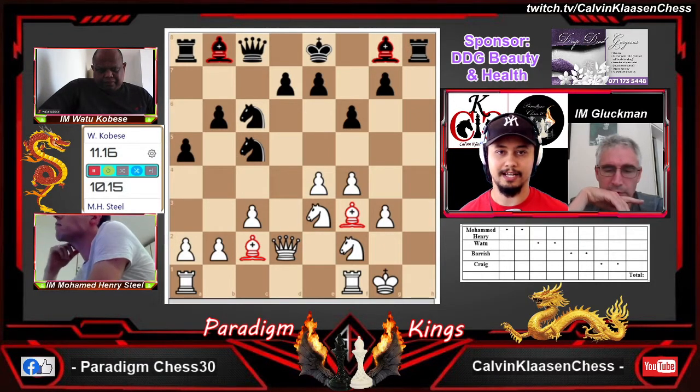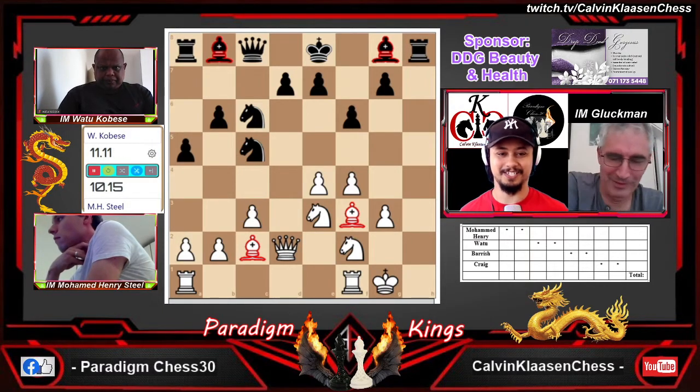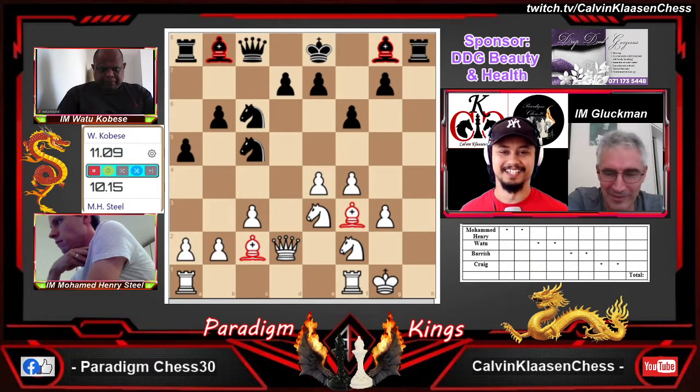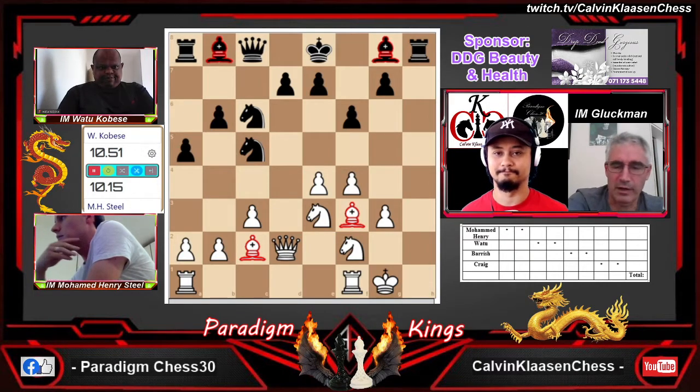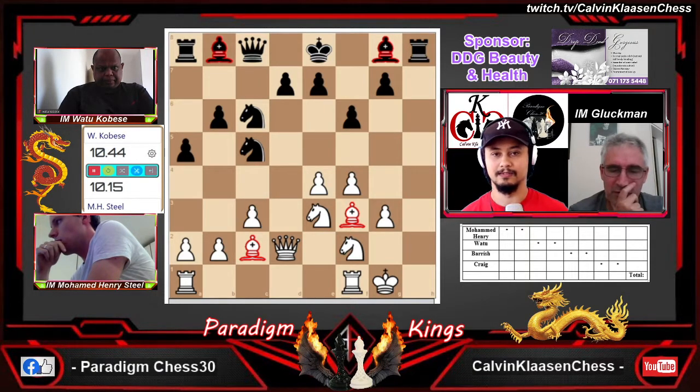Now shouldn't black try something drastic? Watu will definitely think of g5 — there's no doubt that would have been his first thought. I think it might be too much though — I was looking at that dragon on f3 and the dragon on c2 might start getting happy with g5, maybe e5 or something. E5 is a threat. I definitely preferred the dragon on a6, and by now if the pawn was on a7, Watu could be thinking of queenside castling with no great problems.